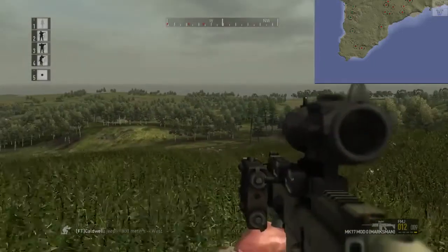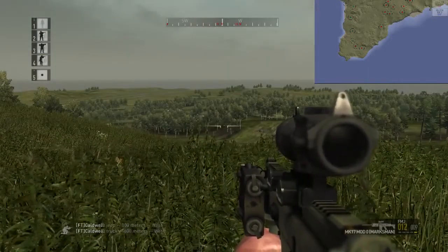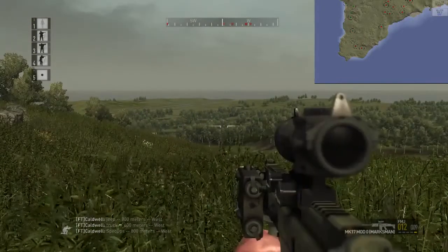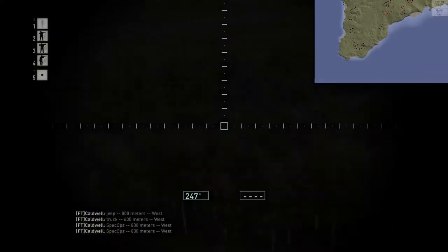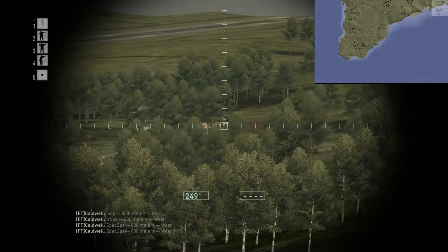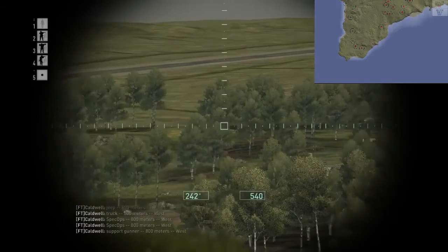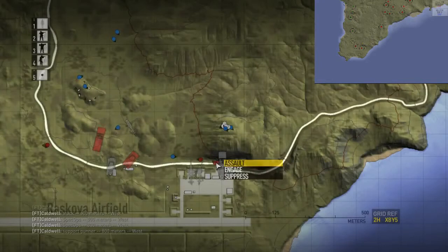Templar GFX was supposed to be working on version 3 of this. Truck 600 meters west. There's an assortment of squads. Spec Ops 800 meters west. Oh shit. Support gunner 800 meters west. Defend grid 0-2, Hotel X-Ray 9, Yankee 3.